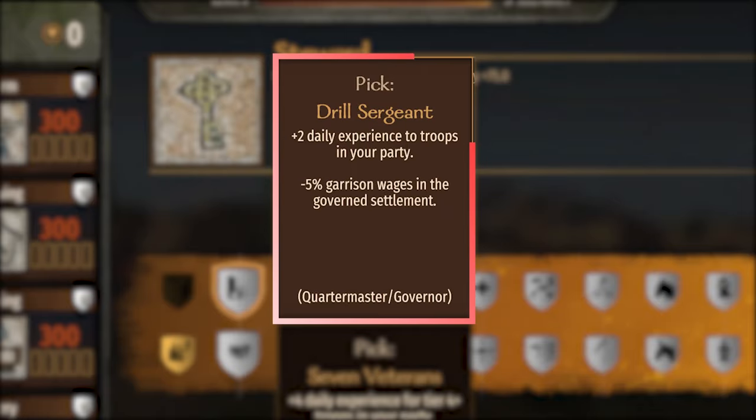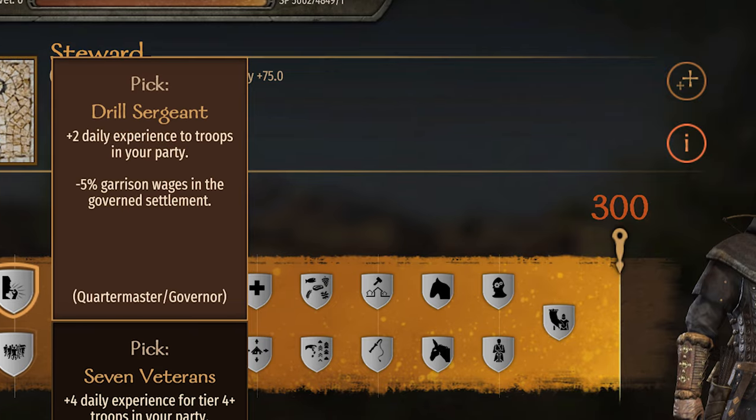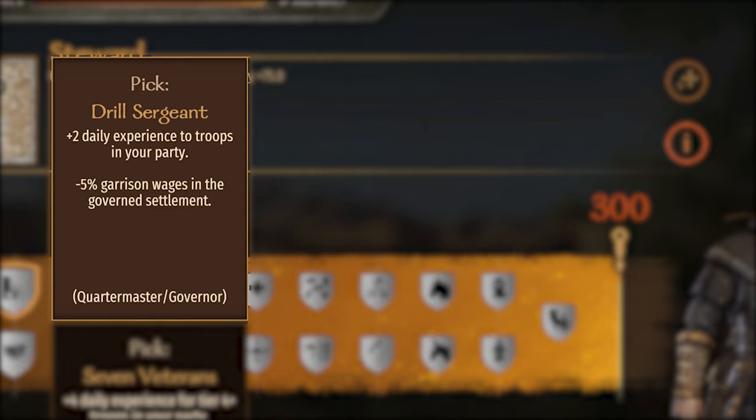The Steward perk, Drill Sergeant. The description says: plus 2 daily experience to troops in your party. The code says this will trigger if the party is active and the quartermaster has the perk. This is also a quartermaster perk, not a party leader perk. This applies to all troops with no restrictions — all troops will receive this XP bonus.